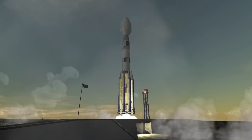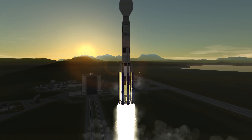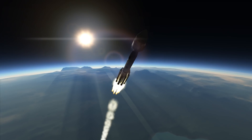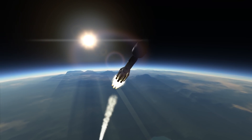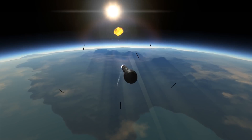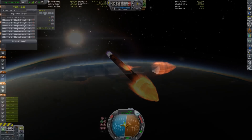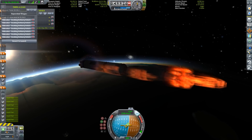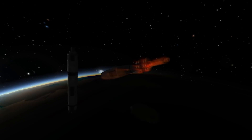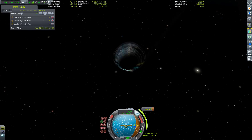Hello everybody and welcome! I feel the need for speed — and the speed I'm talking about is going to get us to our target, Jool. We're aiming to get there in less than 200 days, about 160 days or so. We're going to have a few stage separations here, because what I'm trying to achieve is to get a vehicle very quickly out of the current sphere of influence and then accelerate a whole lot more until I reach a speed sufficient to get to Jool really quickly.